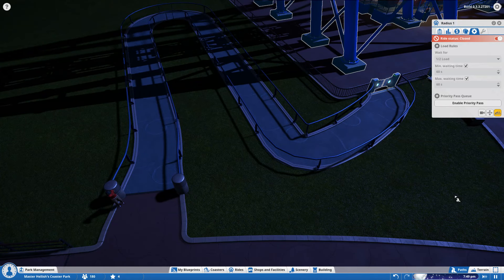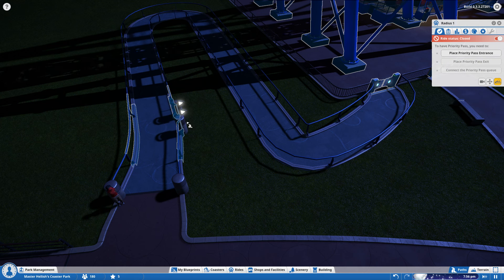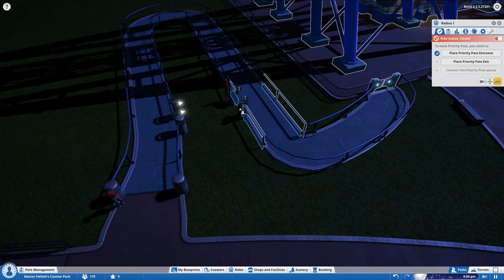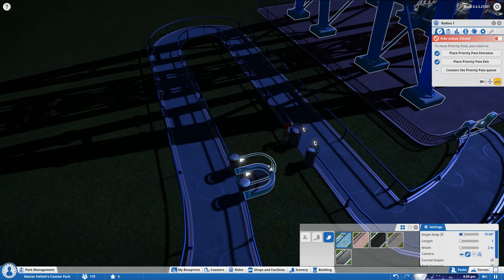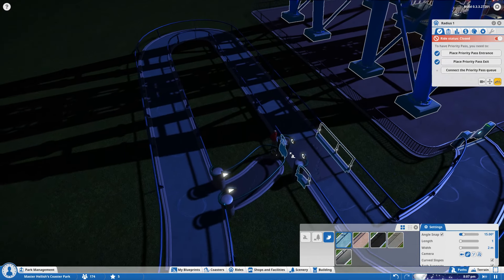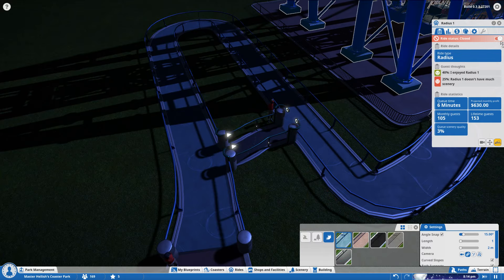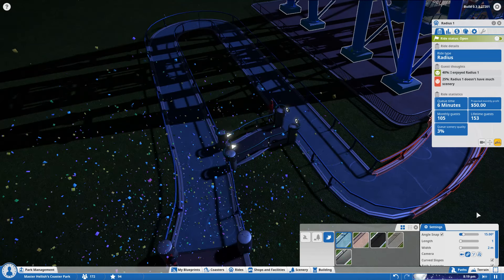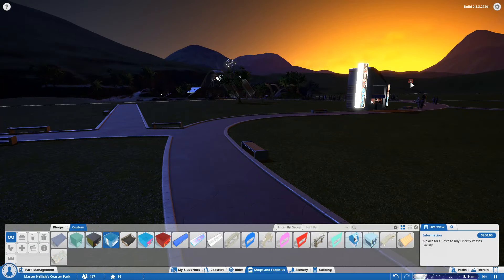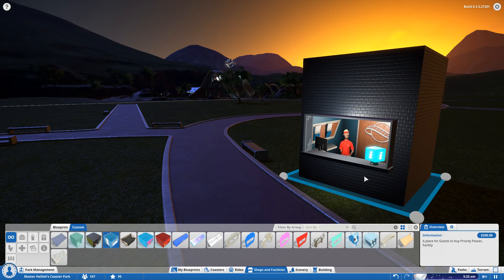You can now do special priority pass lanes in queues, so you can enable priority pass on a ride, place the entrance - let's place one there - place an exit to priority pass, let's place one there, and let's see if we can connect these two. Let's go here and there. We now have a priority pass. We can open our ride to everybody. And the priority passes are now available from the new information booth.